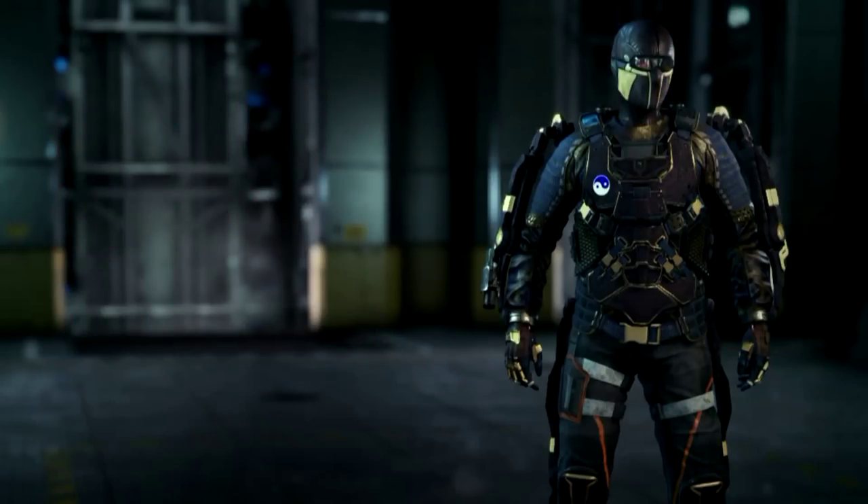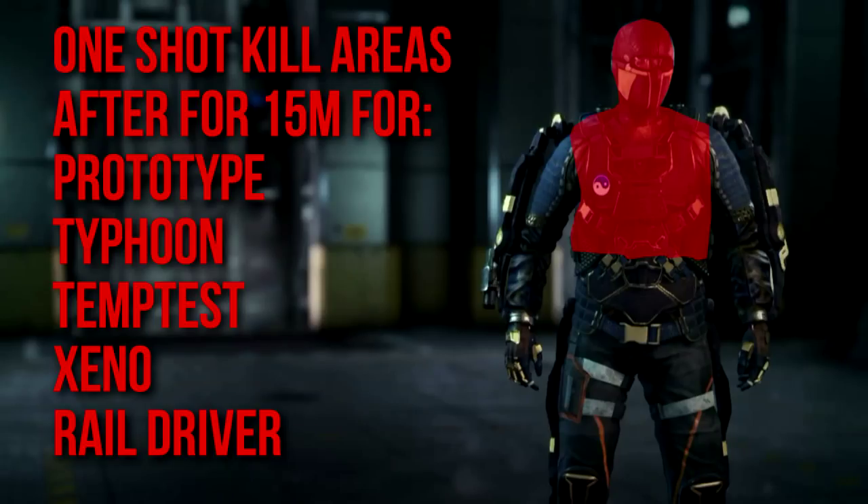That does not increase the flat damage — it's not going to get any higher than 98 — but it does change the body multipliers. After 15 meters, the one-shot kill areas will look like this for selected variants: you'll get the head, the neck, and the upper chest, but nothing on the lower stomach region. This applies to the Prototype, the Typhoon, the Tempest, the Xeno, and of course the Rail Driver.